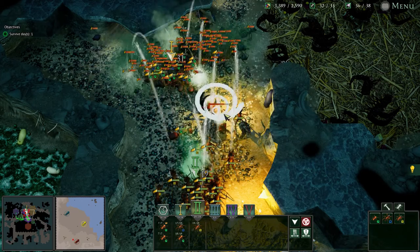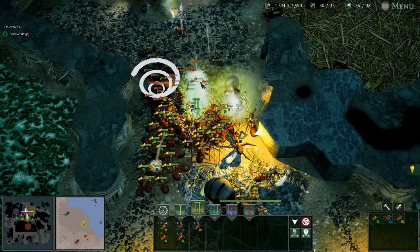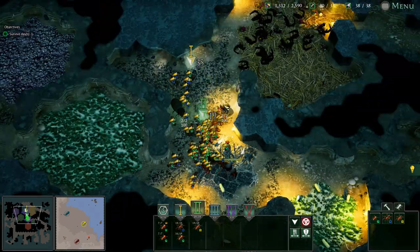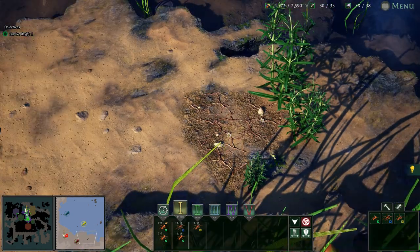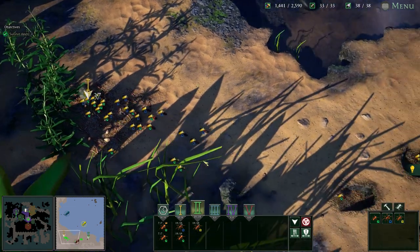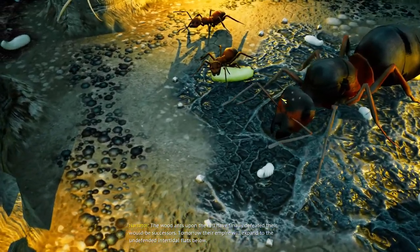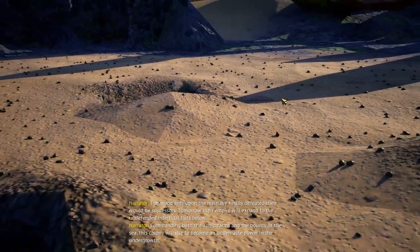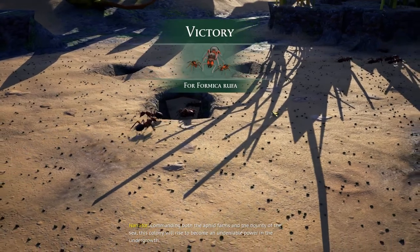I'll give them credit where credit's due — they did wipe out my first wave of melee ants. Funny how you can eat a queen ant but you can't eat a normal ant. Go get that — even if it's game over I'm gonna go take some food. It's all about that score bonus. The wood ants upon the hill have finally defeated their would-be successors. Tomorrow their empire will expand to the undefended intertidal flats below, commanding both the aphid farms and the bounty of the sea. This colony will rise to become an undeniable power in the undergrowth. Damn straight — we are the only power in the undergrowth now.